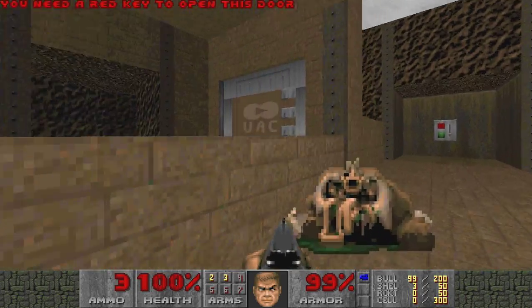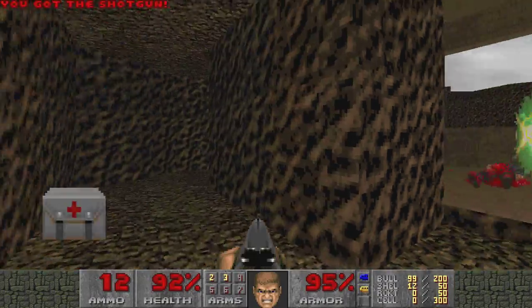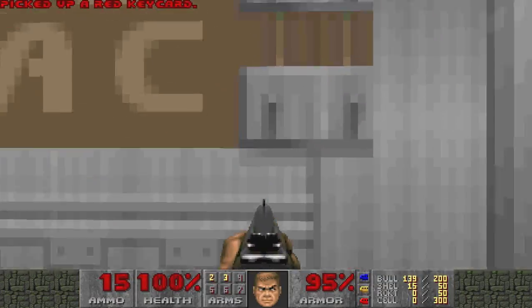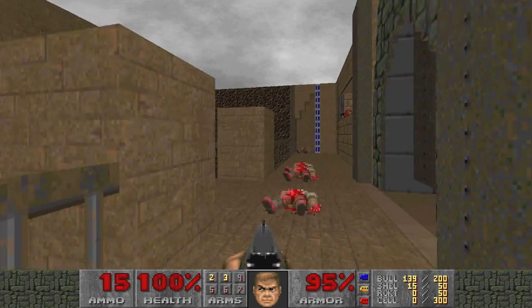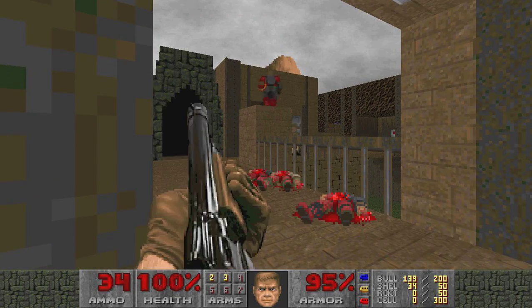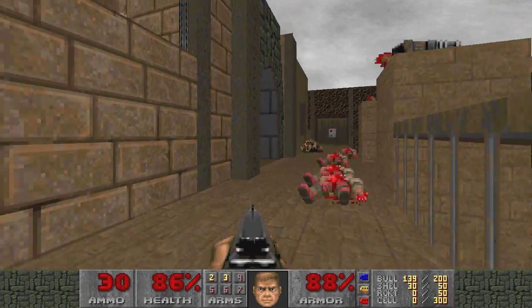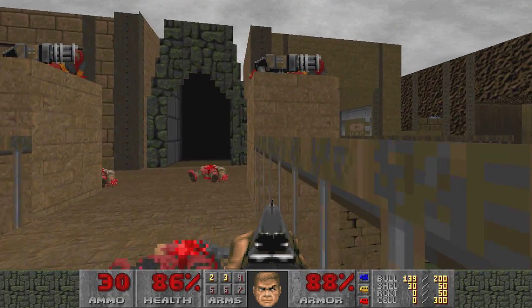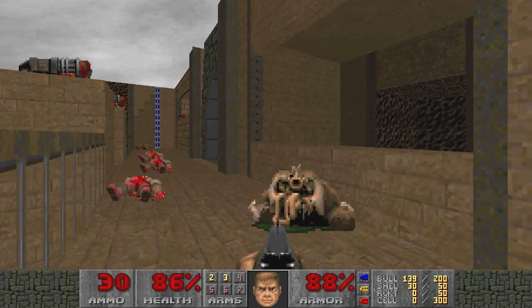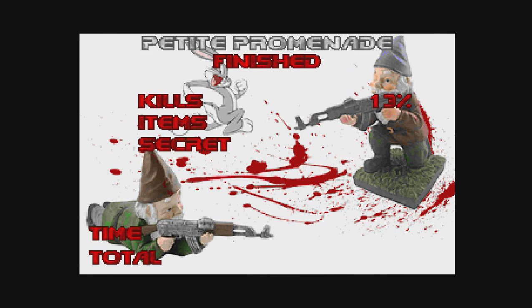There's a secret. Blue, okay, I can go in here. Red — I have two enemies left, could be anything. It's like a little bit of funkiness with the texture in there, not sure what that is. About a mid texture or is that the sky messing with stuff? Whatever, I think we're done. Is this the exit? Okay, petite promenade.